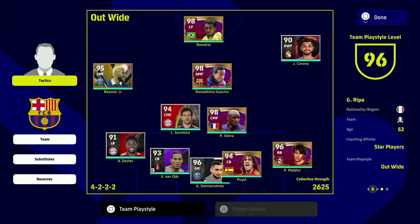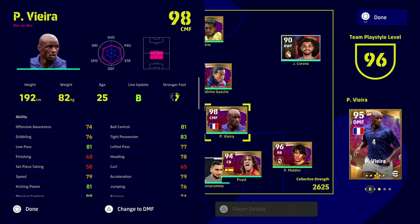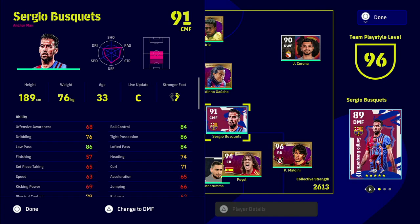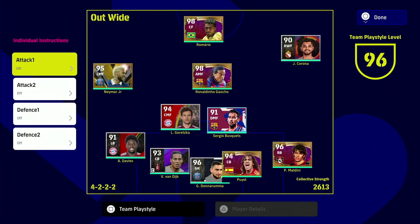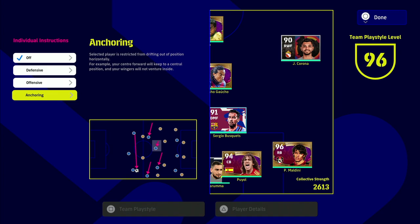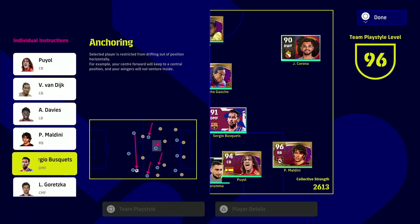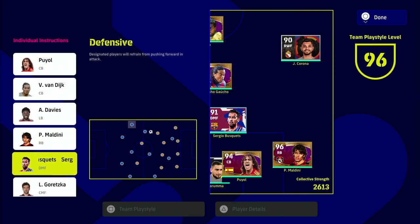Next up we have using an anchorman. This is probably one of my biggest tips. As you advance and get better at the game you don't really need to be as deep with your DMF, but if you're a newcomer, which this video is mostly intended for, you'll see that the likes of Sergio Busquets has anchorman in his play style. What we want Busquets to be doing in this squad is simply be the man in the middle between Van Dijk and Piol. Go into individual instructions — I have a dedicated video on that — and put anchoring on Busquets as his first individual instruction.